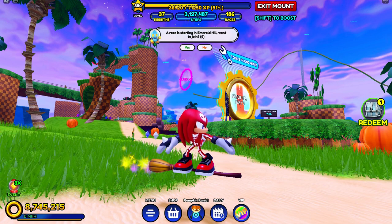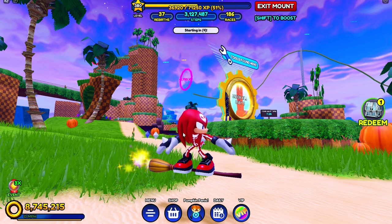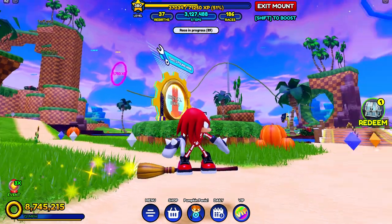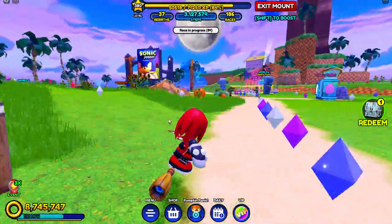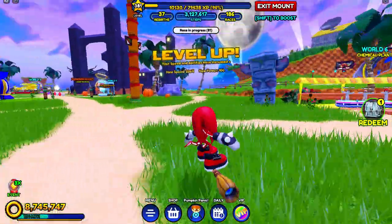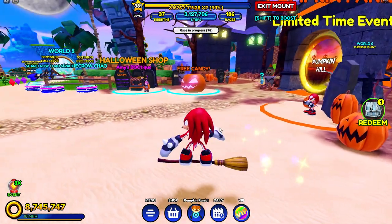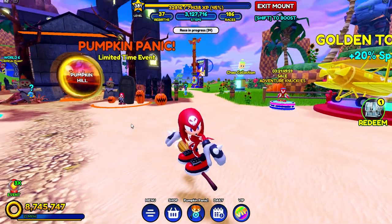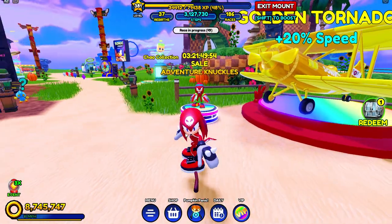This broom right here is probably very good for Witch Rouge — Rouge wearing a witch outfit — for Halloween, because she's a witch for Halloween. If you guys didn't see the last video where I finished getting the area in Pumpkin Hill after the big pumpkin, Rouge was there with her witch outfit — go watch that.